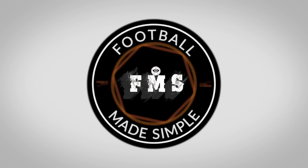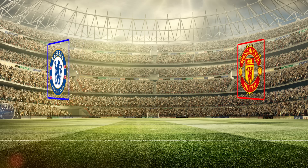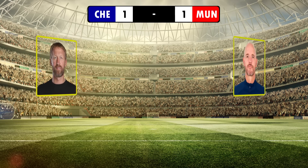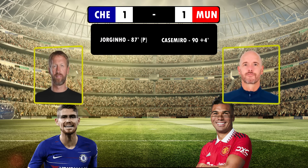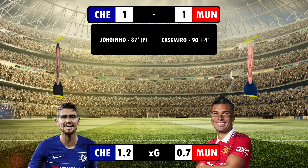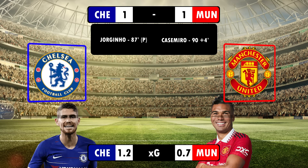Hi and welcome back to Football Made Simple. Two tacticians new to their clubs faced off at the bridge when Eric Ten Hag's United visited Graham Potter's Blues. The match ended 1-1 thanks to a Jorginho penalty and a last-minute Casemiro equaliser. The XG showed that this was basically the deserved score, although Jorginho's penalty accounts for 0.75 of Chelsea's XG. But both managers made tactical decisions that heavily influenced the match.